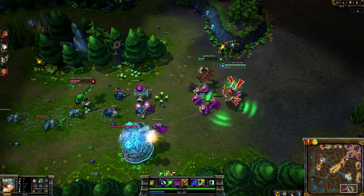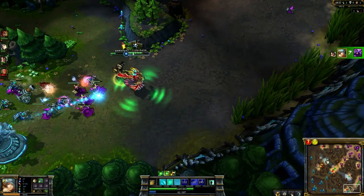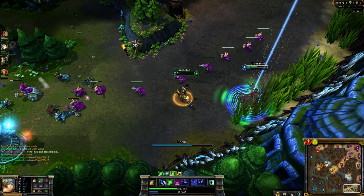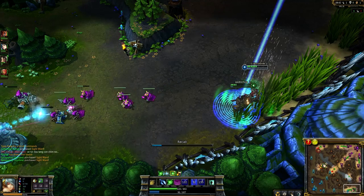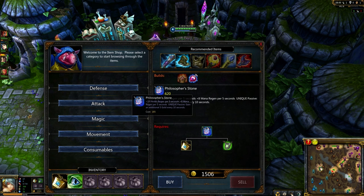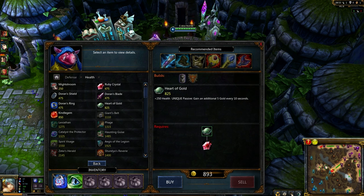Consider using your next clairvoyances at the lanes you feel are in the most danger. This is especially true if the lane in most danger is also not warding to protect themselves, such as a solo top lane. Even though it can be frustrating to use the ability to defend players who won't ward, your goal is ultimately to win the match, and it can be worth it to compensate for them. In particularly rough matchups, a solo player may not even be able to move near a place where they can ward, so clairvoyance will help them protect themselves while placing their own ward.